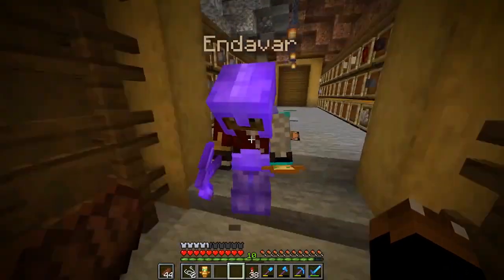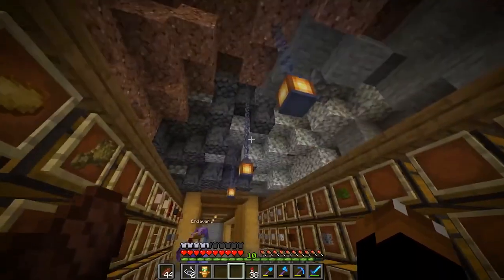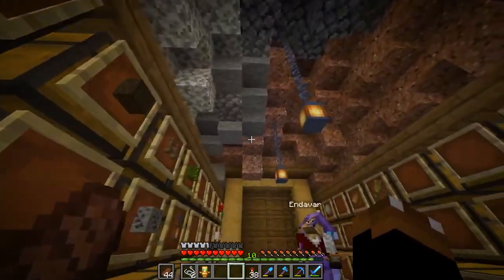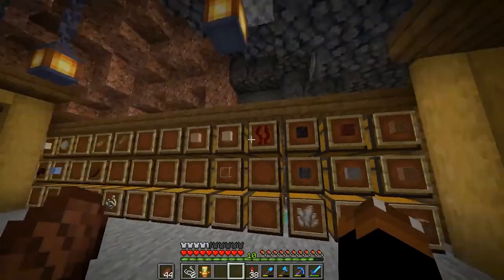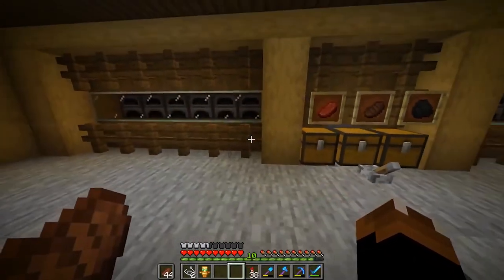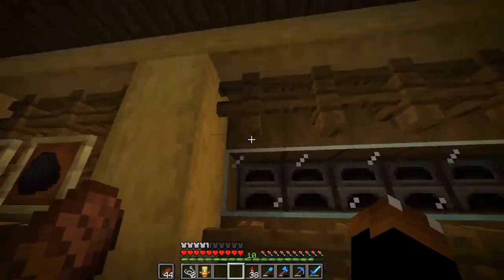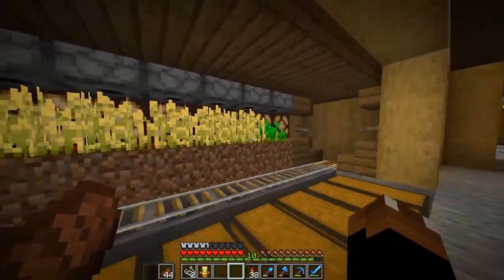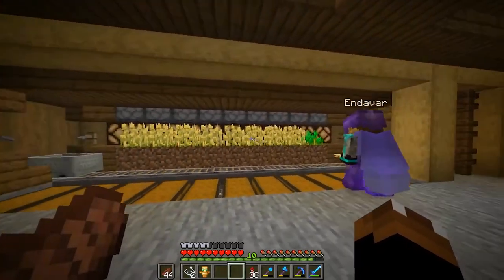We jump down with slime blocks at the bottom - well, I missed the slime. This is my storage area, themed after my old storage area from my survival let's play. I brought it over with the cave ceiling and everything, and there's lighting under the carpets. On the other side I've got two redstone things - an auto smeltery that smelts about 12 items at once, and an auto wheat farm that also works with carrots and potatoes. You just go back and forth right-clicking it.